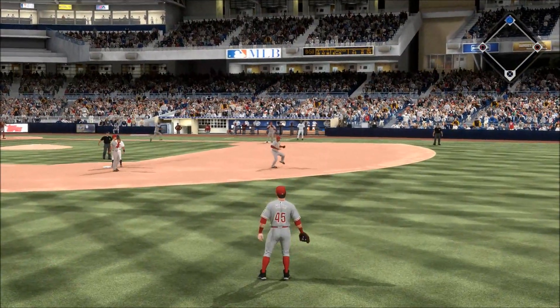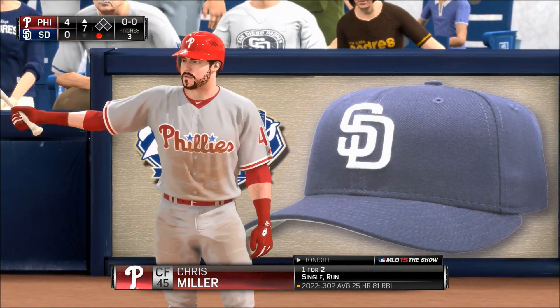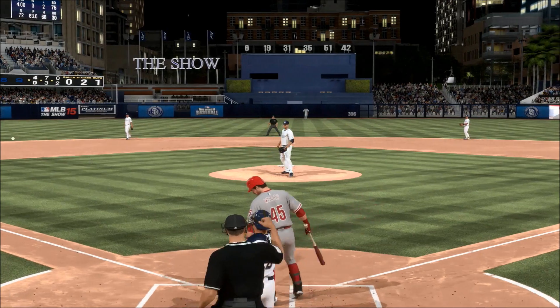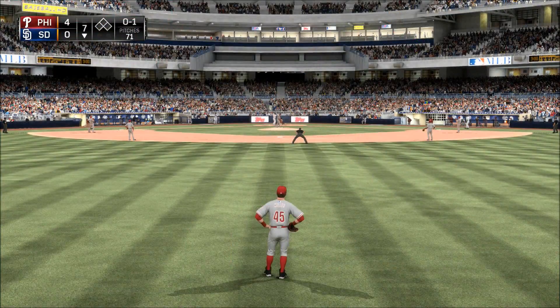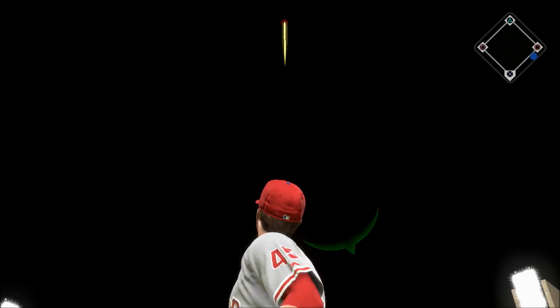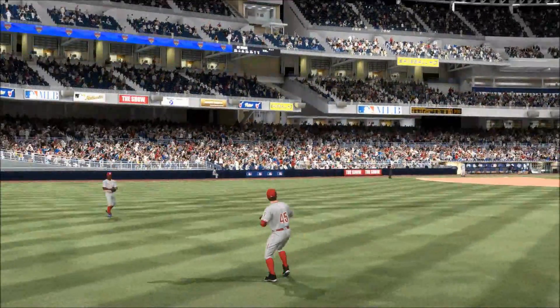Miller comes on now and makes the catch in shallow center for out number two. Chris Miller — another 0-2 coming, and he strikes him out as well. So make it back-to-back punch outs here to the first, right by the guy. Now the 0-1 is swung on and lifted out to straightaway center field — Miller is right there. One down.